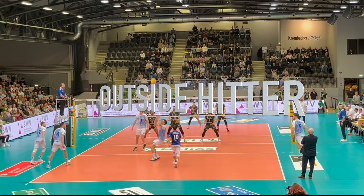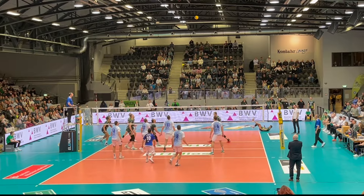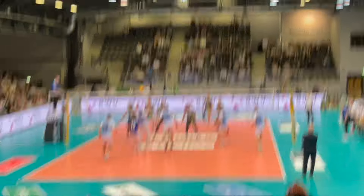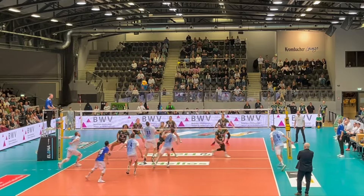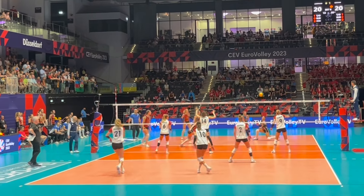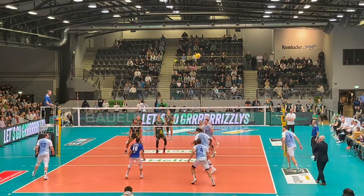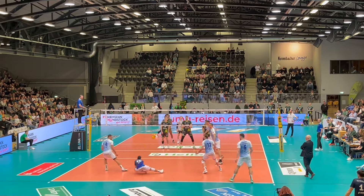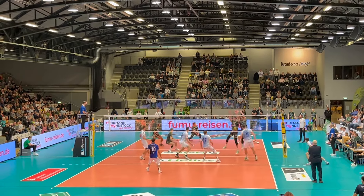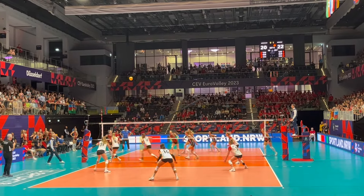The outside hitter is usually the most universal and complete player with lots of skills. He has to be good in reception, attacking and blocking. He often takes over the setting in out-of-system situations when the setter can't execute. You find him on position 4 at the net and mostly on position 6 in the back row, sometimes on 5. Since he plays in reception and defense as well as in attack and block, the outside hitter is kind of the backbone of the team. He blocks against the main opponent attacker, the opposite, as well as against the setter when he is front row. There's a lot to do for an outside hitter.